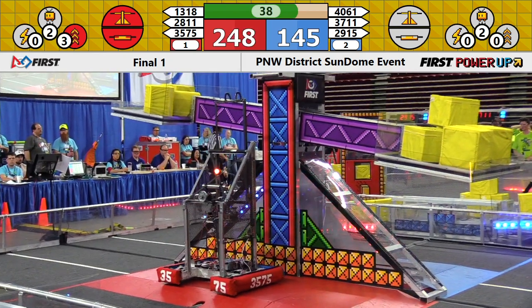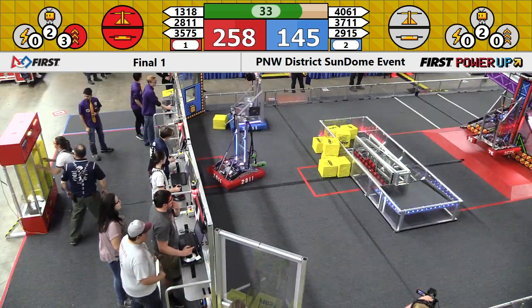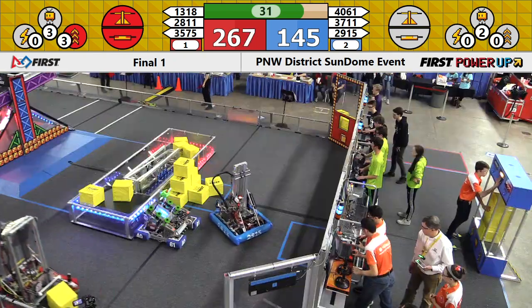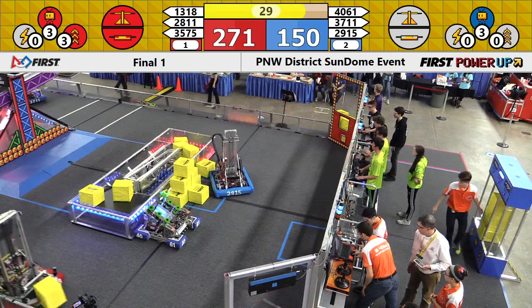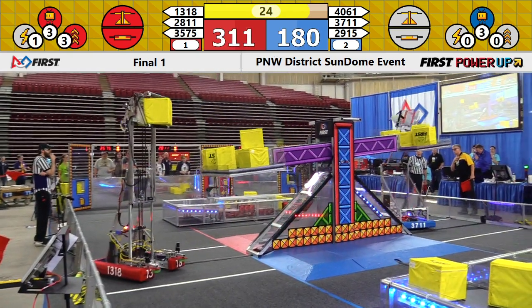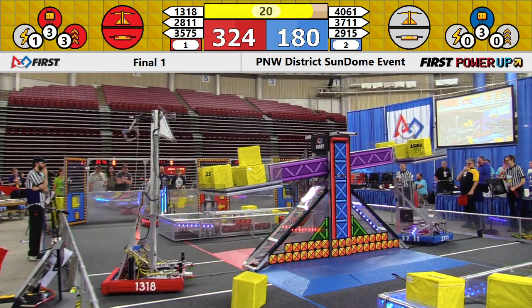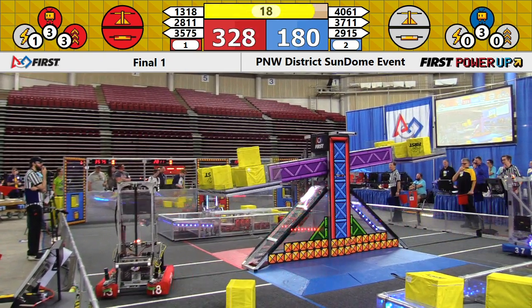Trout Lake comes down into the portal trying to get another power cube and gets it from the human player. Running out of time — over 30 seconds. Power up levitate on both sides. Earlier Red played a boost, doubling the points earned on the switch to help them pull away. They're over 320 points now for the Red Alliance.